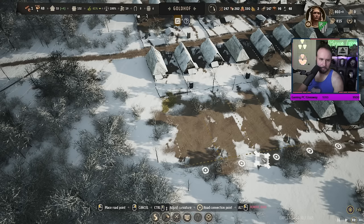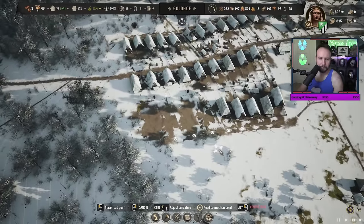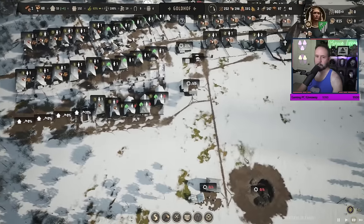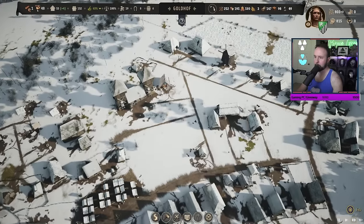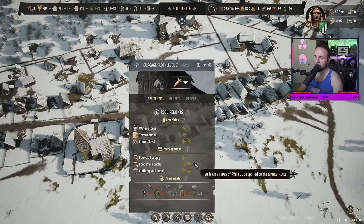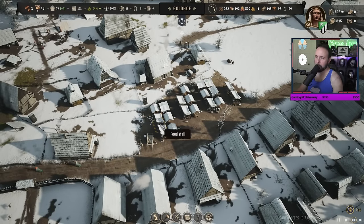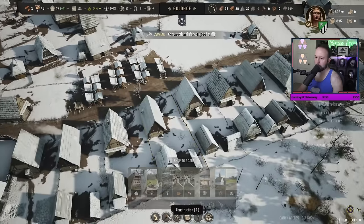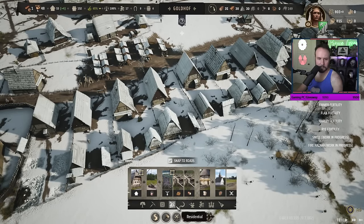It says early access on Steam. I have literal early access - nobody can play right now. I can't give feedback to the devs - I haven't been invited to do that. The food stall is driving me insane. Three types of food supplied on the marketplace - I know I have that. I have a food cart that brings in bread. What other food could there possibly be besides hunting and berries?